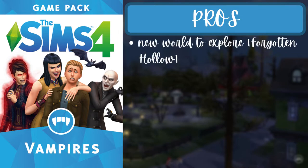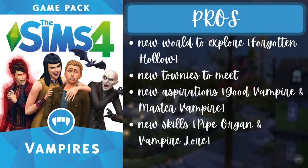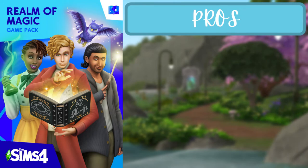For the third pack of the third tier, Vampires, the pros are a new world called Forgotten Hollow, new townies, two new aspirations — Good Vampire and Master Vampire — and two new skills — the pipe organ skill and the vampire lore skill. You can also become a vampire. The con is that most content is vampire-specific.